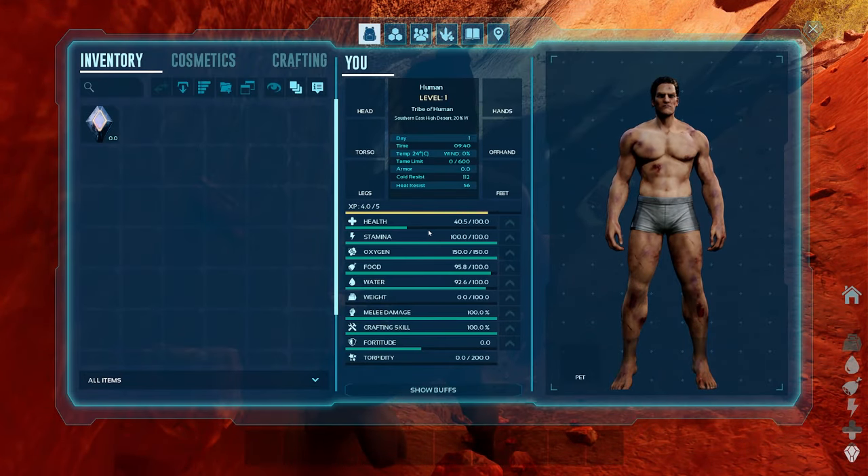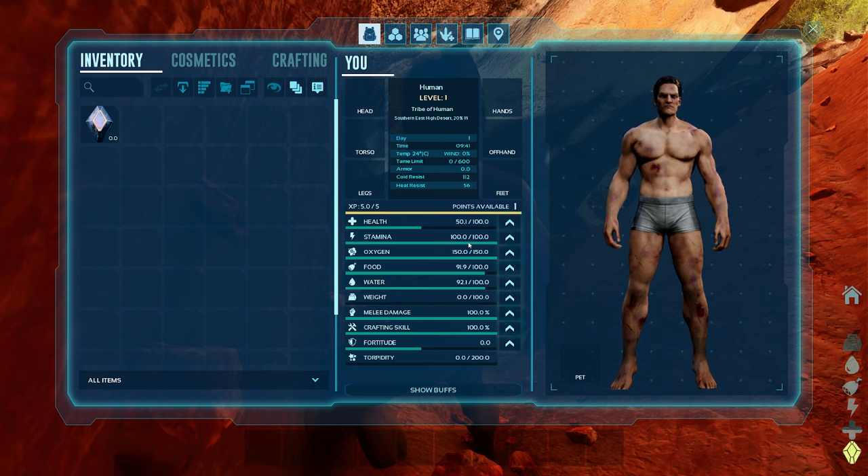Let's go over the stats. Health is the amount of hit points you can withstand. Stamina determines how much you can do any activity — sprinting, harvesting with a pick, anything like that uses up your stamina. Oxygen is how long you can hold your breath underwater. Food is how much food you have; when it reaches zero you start taking damage because you need to eat. Food will go up when you eat, up to 100 where it stops. I'd recommend never leveling food up.